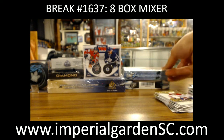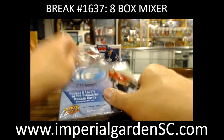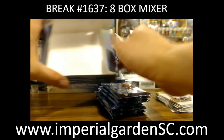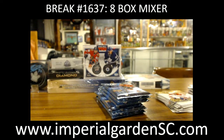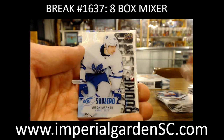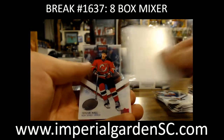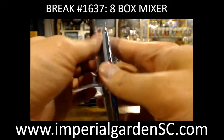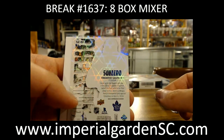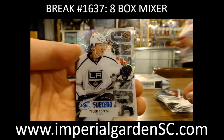Here's our next box - let's do 16-17 Ice. We've got a rookie sub-zero of Mitch Marner for Toronto - not a short print, card value $75. We've got a sub-zero of Frederik Gaudreau, sub-zero card $88, not a short print. And a sub-zero of Tyler Toffoli.